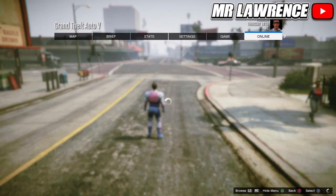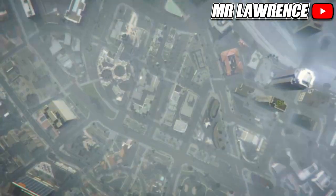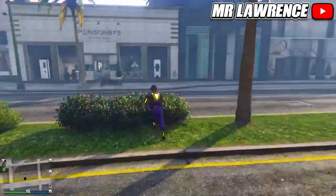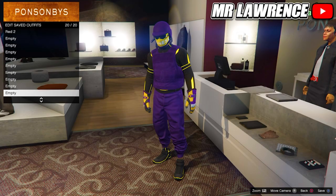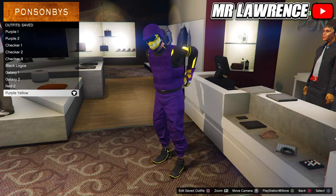When you are in story mode, go straight back to online. Once you are back in online, you will still have the outfit that you wanted to keep. So just save this outfit in slot number 20. You should also see the outfits from your female character.